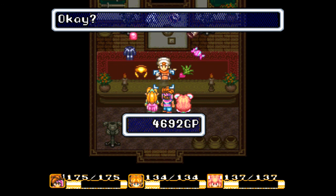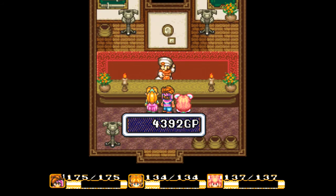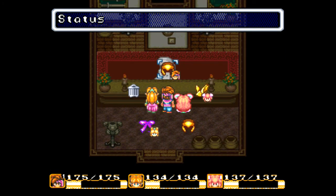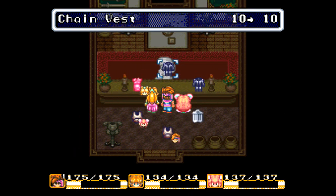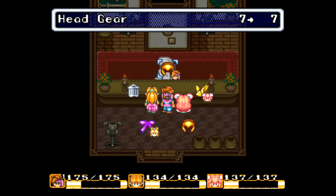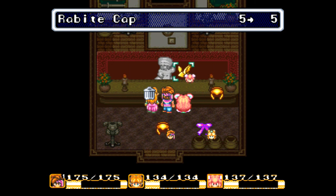Let's get a couple of Faerie Walnuts too — you always want to stock up on those. Candy too, candy's really cheap. Oh, I already have headgear — I didn't know that. Yep, Cobra Bracelet — isn't this riveting viewing?